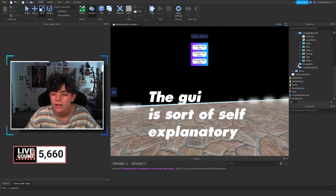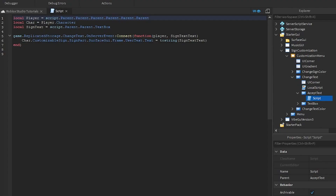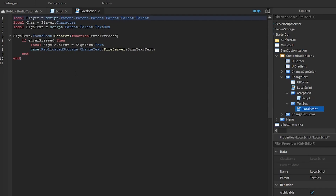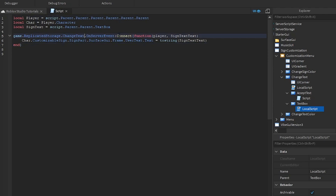Let's look at ChangeText because it's a little more complicated. Inside ChangeText we have a text box — this is where the player types. In the LocalScript, we grab the player, and when they click on the sign's text field and press Enter, we set that text and fire the server using the 'ChangeText' RemoteEvent in ReplicatedStorage. We're grabbing the text that was entered and firing it up to the server. On the server event, we grab player.Sign.Text, and we're changing it to the new text using tostring. That's it.